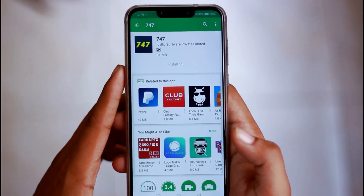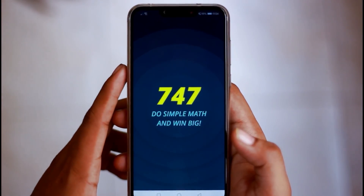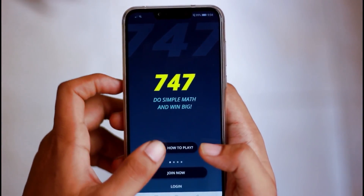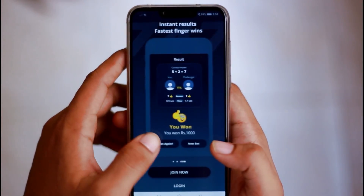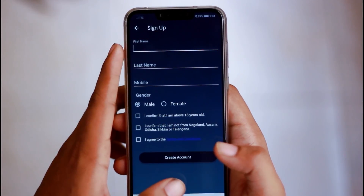Basically, you have to solve the max question. You have to install it — the link is in the description. You can install it and open the app. If you want, click on the join button and we will do the first create account. We will also use a phone number for you.